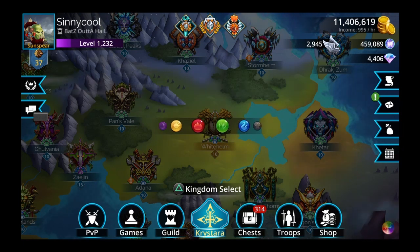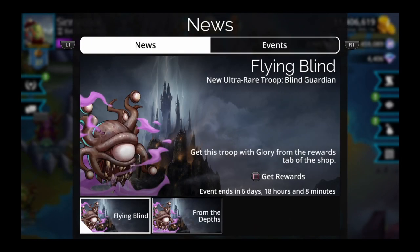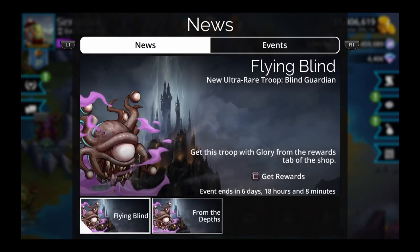They usually have something pop up on the screen for Monday. The game is taking forever to load — it's been a real problem, especially during speedruns. We have the Blind Guardian here, the new troop. The event is called Flying Blind — a new ultra rare troop. Get this troop with glory from the rewards tab of the shop. There's also a new world event called From the Depths — play world event battles every day to unlock rewards.